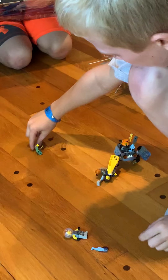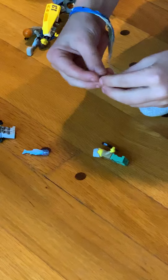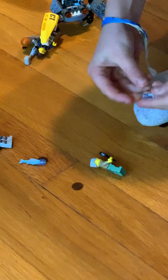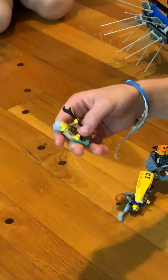Then we have Ed, which is Jay's grandfather. Can you show us Ed? Jay's grandfather with his little wrench. And then in the box, he's fighting the Shark Army Thug.